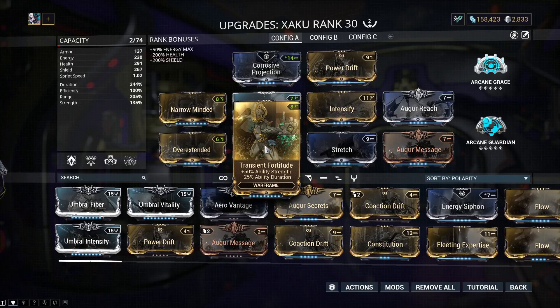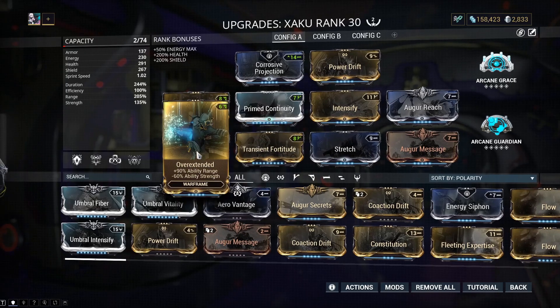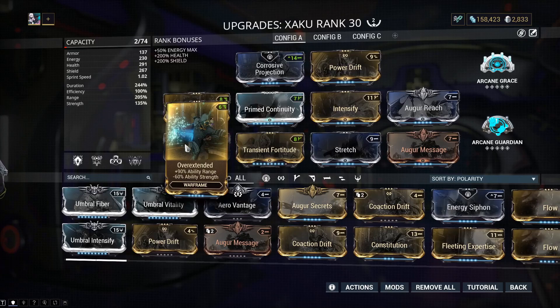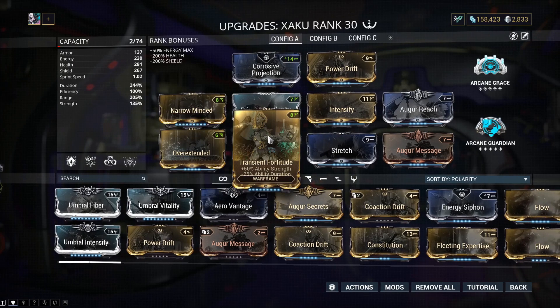It sucks we lose some duration, but at 244% duration we're pretty set so we can sacrifice a little for some strength. Next is Overextended - plus 90% range, minus 60% ability strength. This is why we need Transient Fortitude: we need to balance it out because we don't want to be below 100% strength. Overextended gives you a ton of range but you're losing some strength, so you make up for it with Transient Fortitude, which costs a little duration - it's a good trade-off.